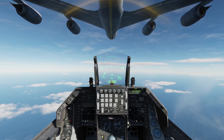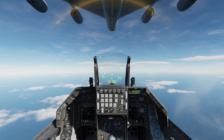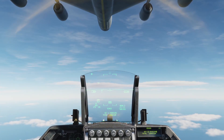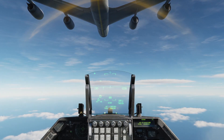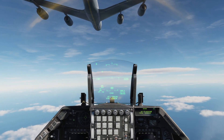Once you finish refueling, gently throttle down and descend. Make sure the air refuel switch is set to the close position. Watch your surroundings before joining the right side of the tanker, so you don't collide with your wingman.